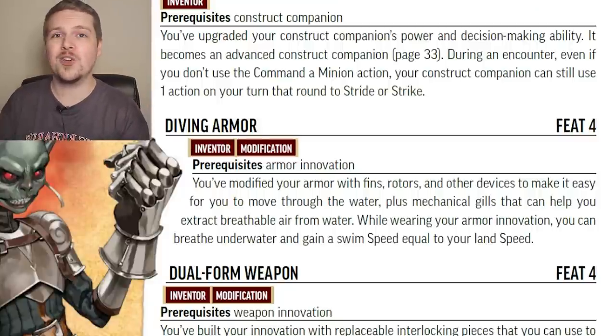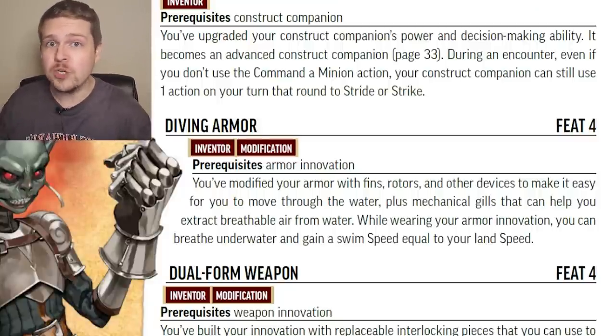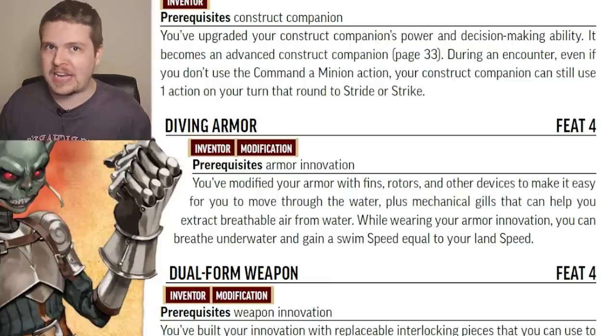Diving Armor: the Armor Inventor gets a swim speed. Simple as that. Really good. Also, you can breathe underwater. This is fantastic!